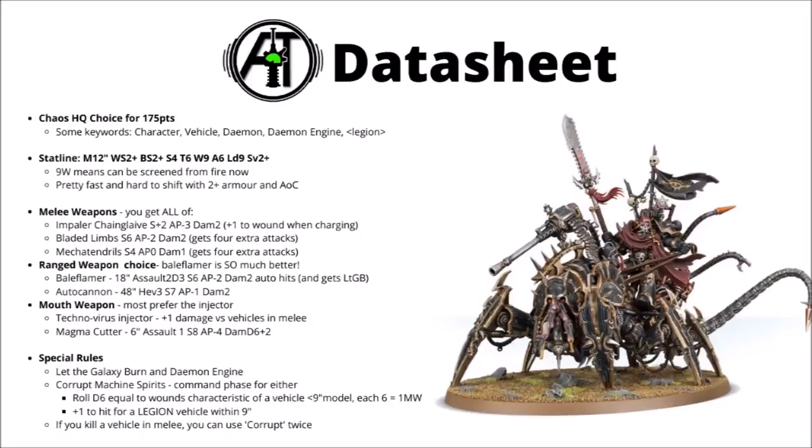Then you get the choice of two different mouth weapons: either the Technovirus Injector for plus 1 damage in melee versus vehicles, or the Magma Cutter, which is a single shot at 6 inches and is basically a Melter Gun at Strength 8, AP minus 4, and Damage D6 plus 2. Most people running the Lord Discordant tend to prefer the Technovirus Injector at the moment. Vehicles are fairly common, and this is an absolutely monumental boost against them — going from Damage 2 to Damage 3 with those Bladed Limbs and Impaler Chain Glaive makes you an actual credible threat to them. A single close-range Melter Shot I just don't think outweighs that, even if you can use that against infantry.